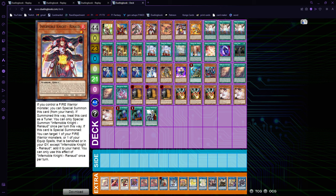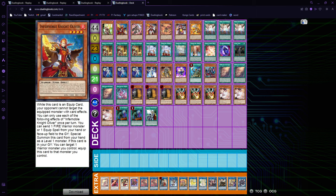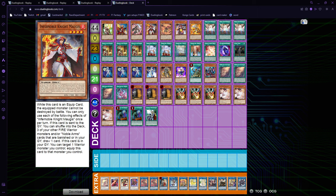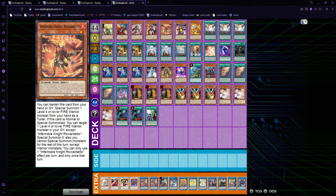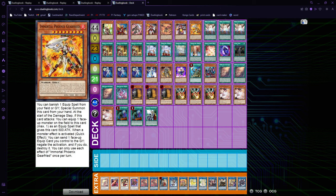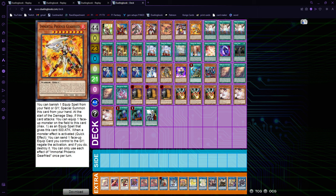There's not much to say about any of these — these are all the good Infernobles. You have Ogier because it foolishes. Oliver is the three Special Summon. Turpin just Special Summons from hand and also equips. Mogus equips as well and gets you to recycle resources. Ricardetto extends your plays, especially with the Wanted engine — really nice. Renaud recycles everything as well: equip spells or just gets a Geerfreed for your plays. And of course Geerfreed, because on some boards you can just make him and he's a really good monster negate.